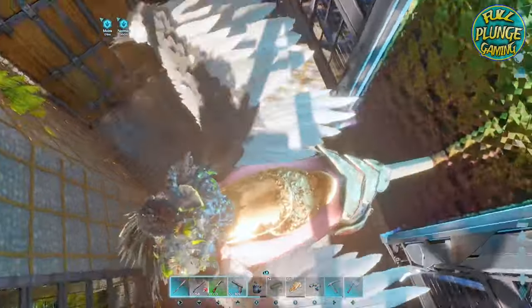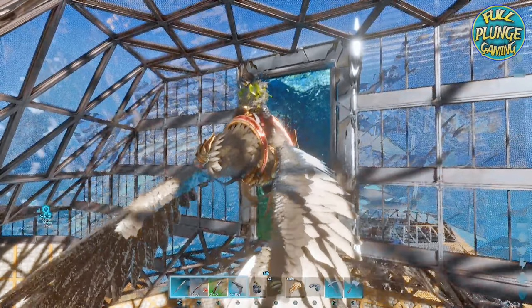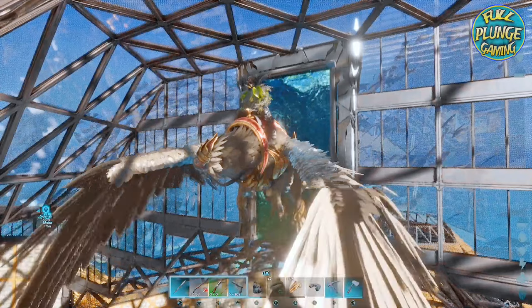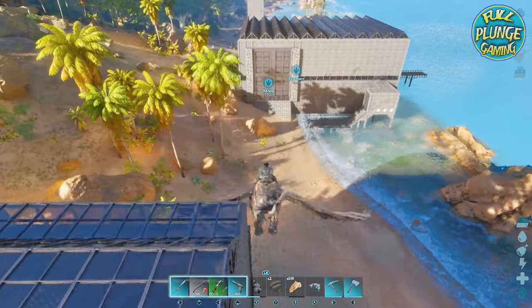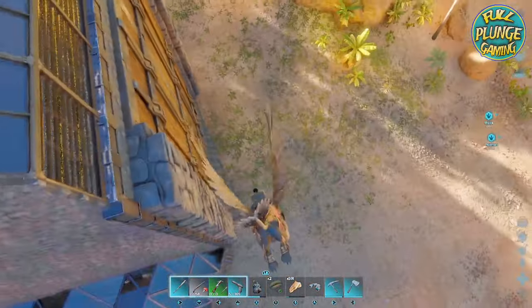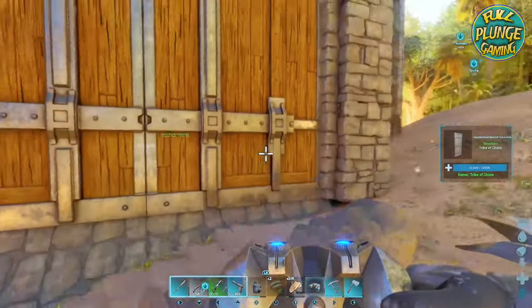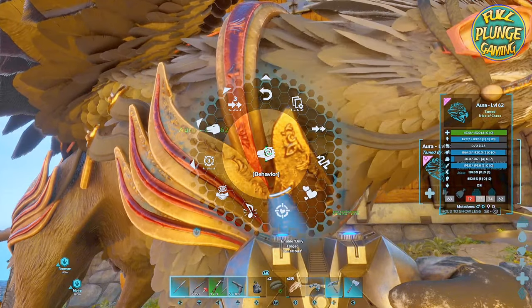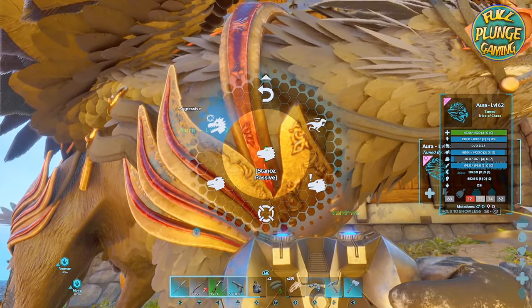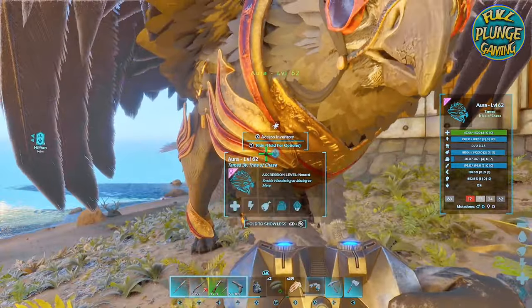Tech doors are the absolute best access for flyers so you can put them up high. Speaking of flyers, let's talk about this griffin — her name is Aura. She was a difficult tame because she's very strong, and of all my tames she's the only one that wasn't the result of being a baby of a parent I took down. She prefers raw prime meat over exceptional kibble — I put both in her inventory and she only ate the prime meat. I felt she needed regal colors: gold and crimson.